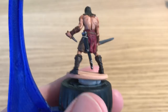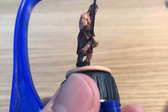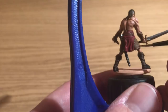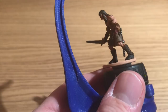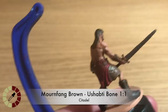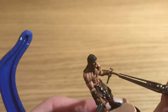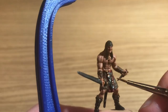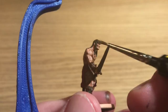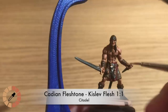Mournfang Brown is back out - that's to start highlighting up all the areas painted with the black mix, so the tops of the boots and the wraps around his trainers. Steel Legion Drab is the highlight to paint back in the base color of his shorts or skirt, just bringing that tone up while leaving the shade in the recesses and in between all the folds. Mixing a bit of Ushabti Bone with Mournfang Brown about 50/50 gives a lighter shade for the highlight on the belt and the leather greaves on his shins and braces on his forearms.